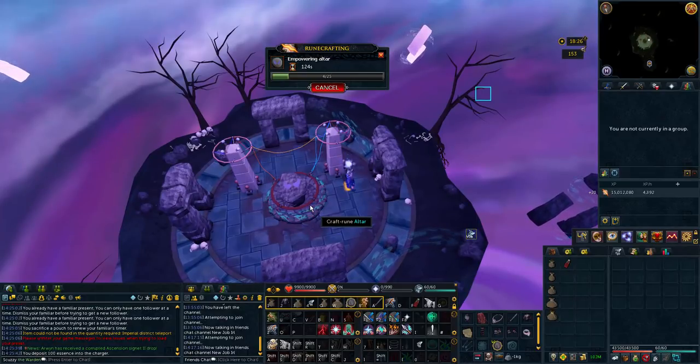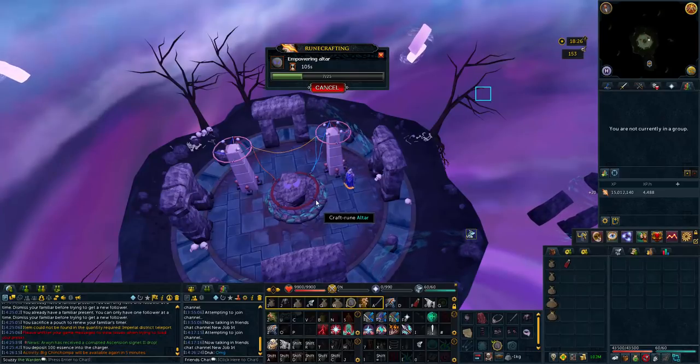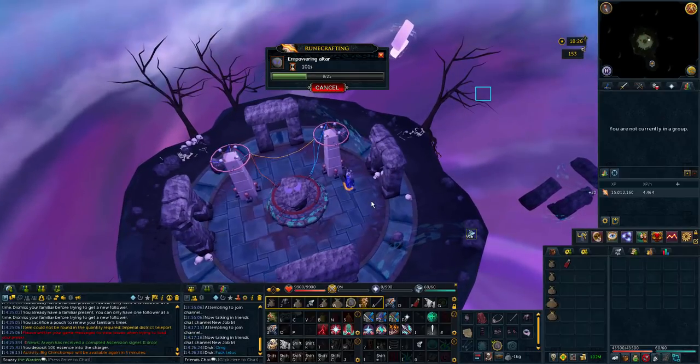It's very similar to Abyss RuneCrafting rather than RuneSpan. You have the action bar set up for all your stuff. If you need a guide for that, go to my 1-to-99 guide — I'm not going to discuss that here. But the thing I don't have in the other video is a mobile perk switch, which you can use on your Wilderness Sword, your top, or your legs. I'd recommend doing the legs or the sword because the body is the one you put the Pure Essence into.